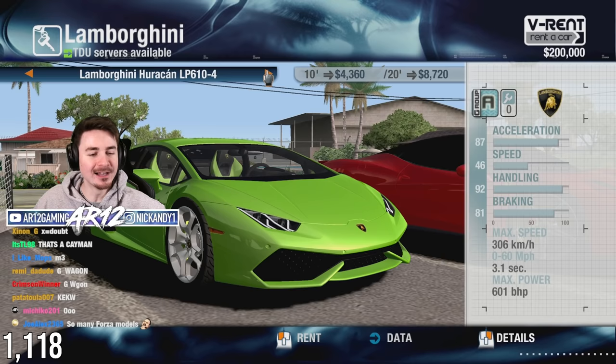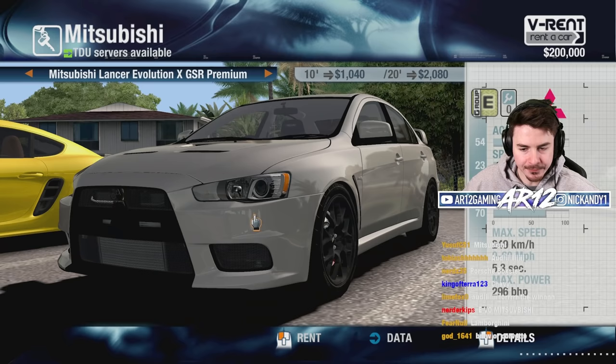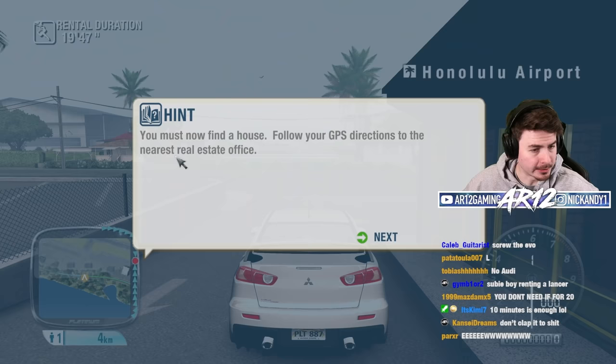An Aston Martin Vanquish — I love how it's like a brand new Aston. Look at the price though, that's expensive to rent. A Lamborghini Huracan. A Ferrari 458. I feel like the Mitsubishi Evo is going to be a good call. It's actually really reasonably priced, it's pretty quick, and it's going to save us money so we can jump into other stuff.